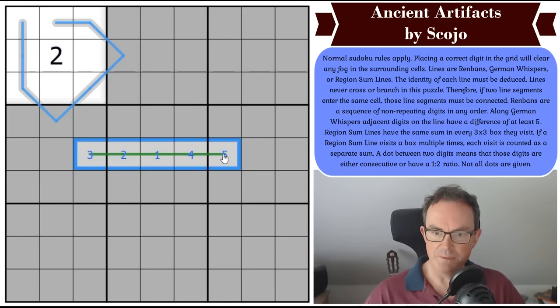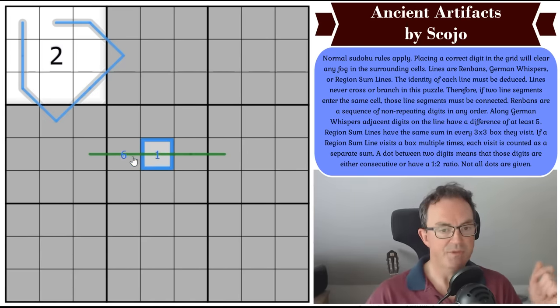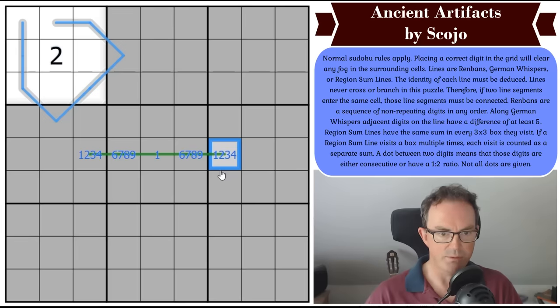Along German whispers, adjacent digits on the line have a difference of at least five. So if this was a whispers line and this was a one, this cell here would have to be at least equal to six. So this could be six, seven, eight, or nine — and then this cell would have to be one, two, three, or four again. We just have to make sure that adjacent digits are at least five apart.